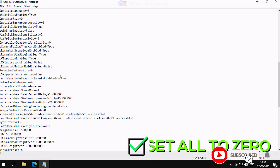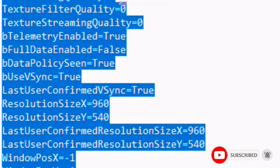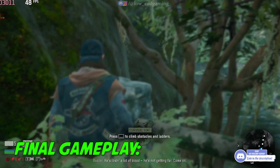Now scroll down and make sure that all the settings are set to 0, as shown here. Now save your file and close. Play your game — it will work more smoothly.